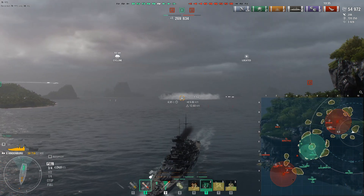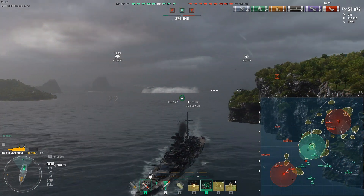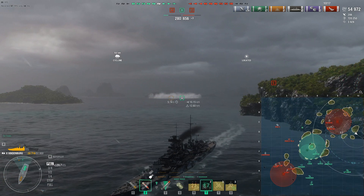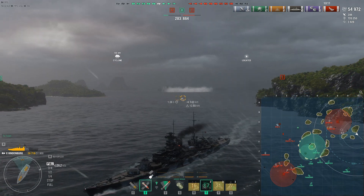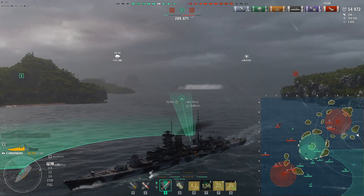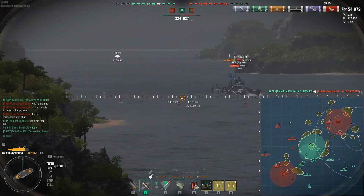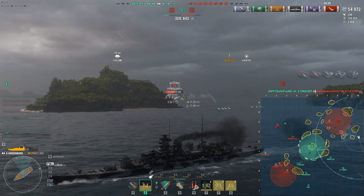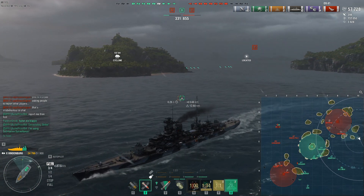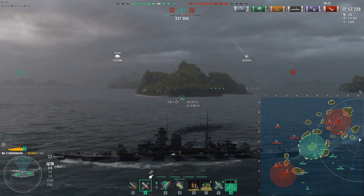Meanwhile Grozovoi has managed to cap B and it looks like the rest of our team that were at A are retreating to B now. I'm going to use this island to my starboard side for some cover while I wait to recover some health. Let's drop some torpedoes just to discourage Des Moines if it's coming my way. And there she is — quick shot before I disappear behind the island cover. Now I'm looking to spin around and go back in the same gap between the islands, with torpedoes ready on that side.